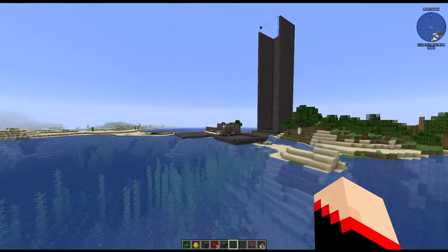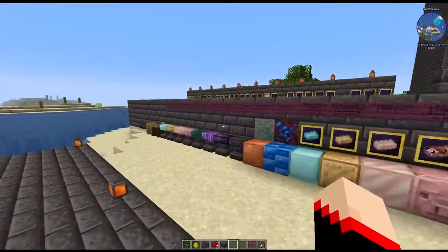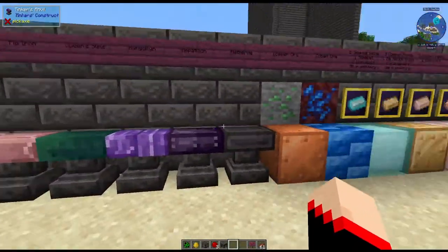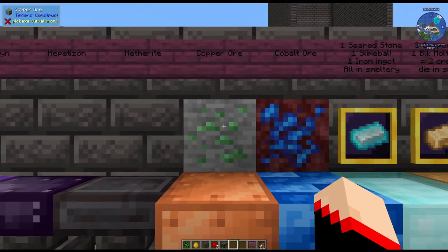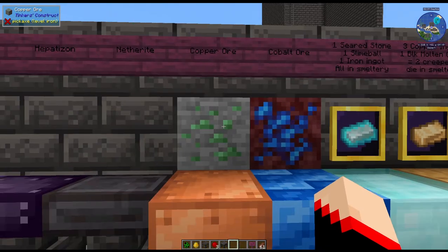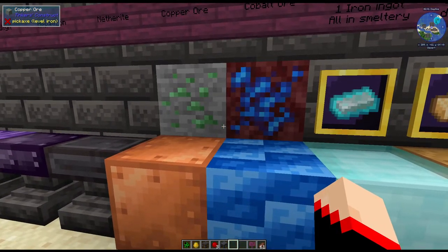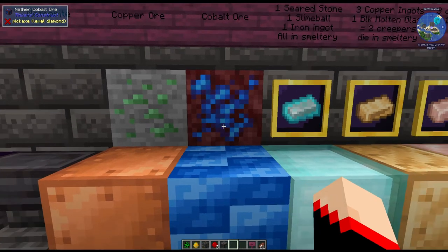Let's talk about some of the stuff that we can alloy. Now that we have our Tinker's smeltery, we can start doing alloys, which is what some of these are. The copper ore — this ore actually is Tinker's copper, so that one is for this. I imagine in 1.17 or 1.18 it's probably removed, but I don't have that confirmed yet because it's not out for that version yet.